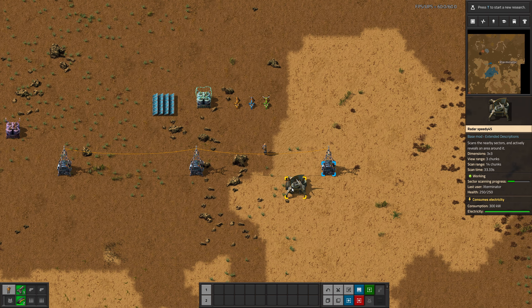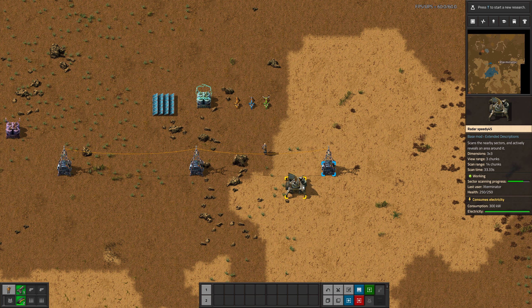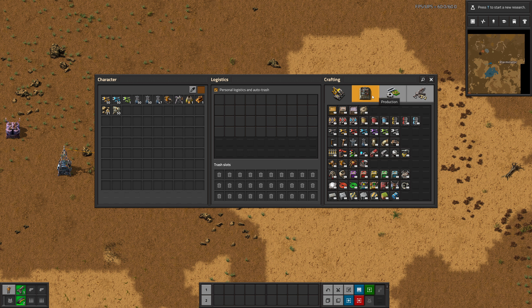Another one is the radar. It shows the view range, the scan range, and the scan time. I don't think any of this is displayed in vanilla, and it's really, really useful. I honestly didn't even know the scan range because it never tells you and I never really paid attention. But that's really great.